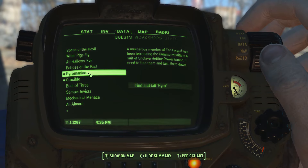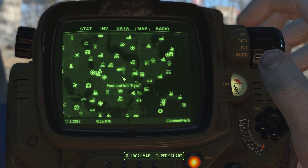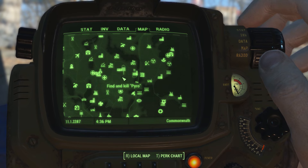As with the other gen update Creation Club quests, these are available as soon as you escape Vault 111. The quest says that a murderous member of the Forge has been terrorizing the Commonwealth in a suit of Hellfire power armor. We need to find them and take them down.